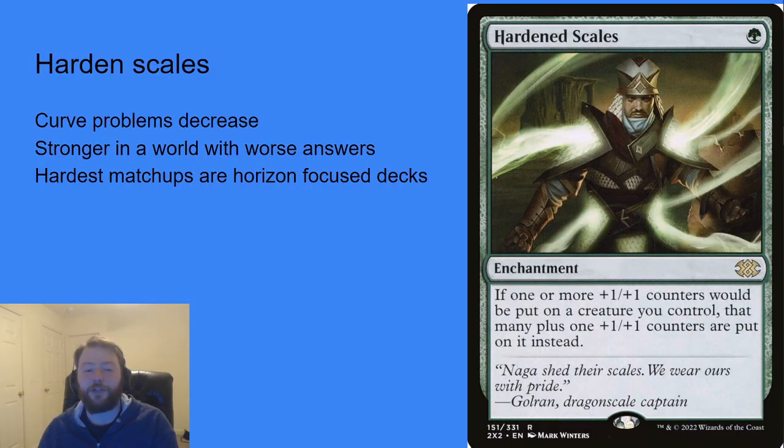Hardened Scales' curve problems decrease as the format slows down on demanding answers — having more two-drops is less of an issue. Once the worst answers are gone, this deck is pretty resilient. If you lost Prismatic Ending, Fury, and Solitude, Hardened Scales might be one of the best decks in Modern. It was a deck before Modern Horizons even existed, and some of its hardest matchups — Four Color, Control, and Rhinos — are leaving the format. So Hardened Scales might succeed, and in a theoretical tournament tomorrow, it would be high on my list.